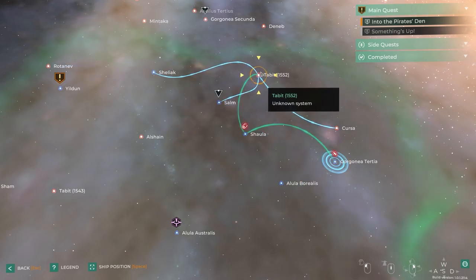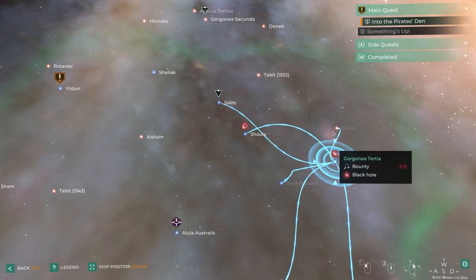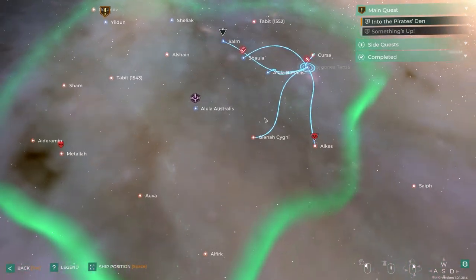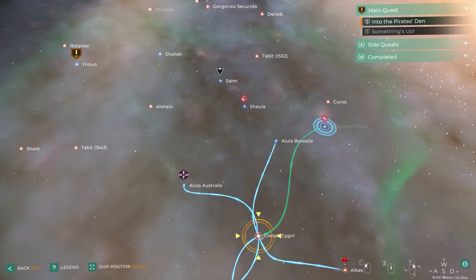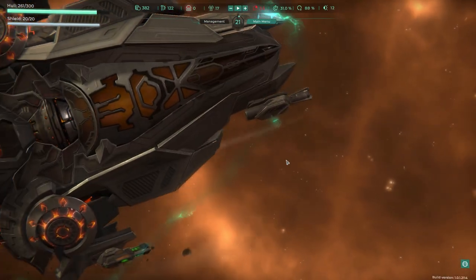Checking the ship — we have crew but still no food. I need to make my way back to a store. If I get into a fight first, the bounty will increase. I'm hoping the next node has food, otherwise my crew will starve and that's bad.